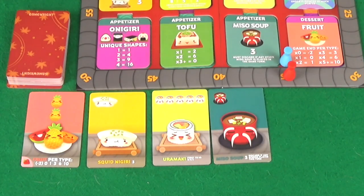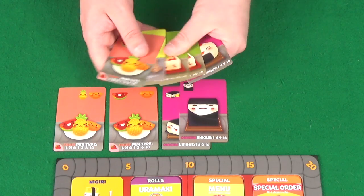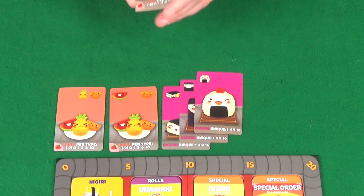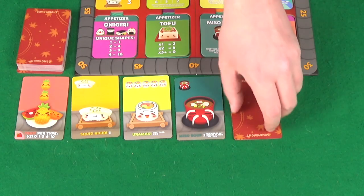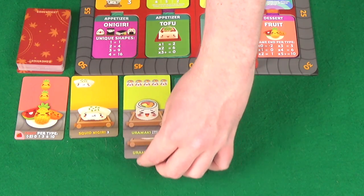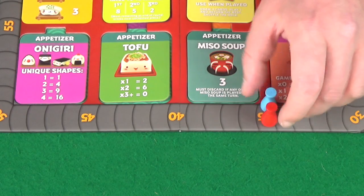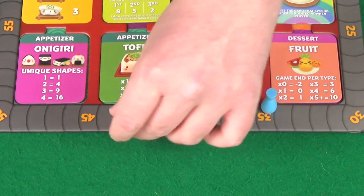Next card is the third onigiri — quick easy decision to take it. Pixel goes for Uramaki — an immediate 8 points, taking her from 35, up 8 to 43. That leaves us with 2 tofus, 2 Uramaki, and the miso soup. Miso soup is an easy 3 points — let's go with that.